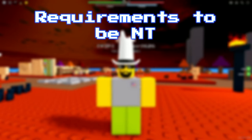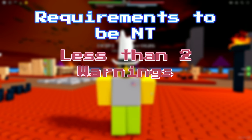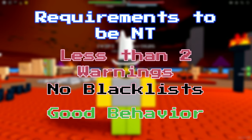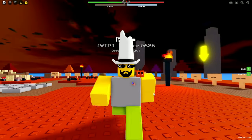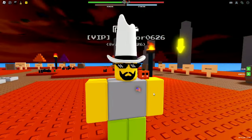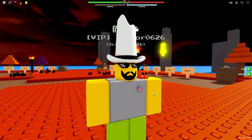The second requirement is warnings. You need less than two warnings, no blacklists, and overall general good conduct or behavior. We don't want the bad guys becoming noob trainers and misbehaving — that's why that's a requirement.